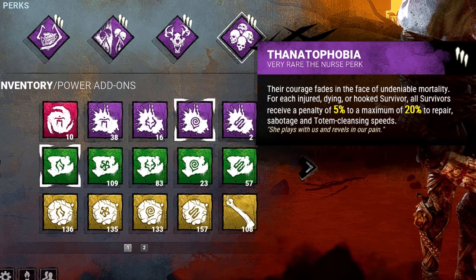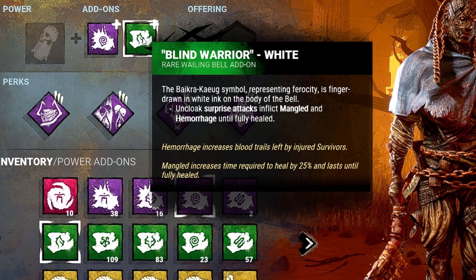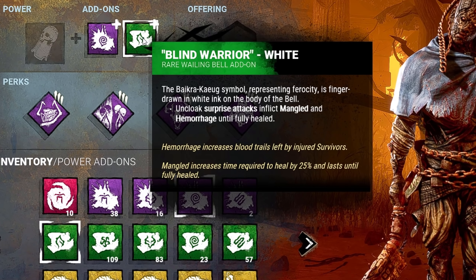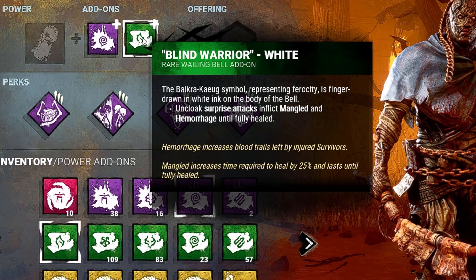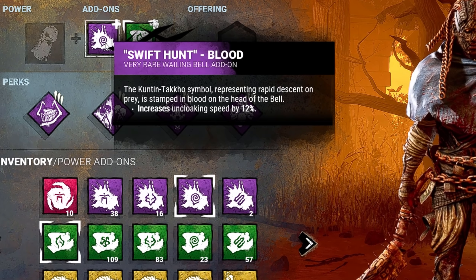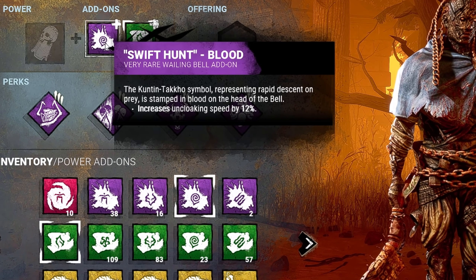Most of the time you can take whatever add-ons you want, but for this build there's one specific add-on you're going to need, and that is the Blind Warrior Green add-on. This allows Wraith to inflict the Mangled and Hemorrhage status effect when he attacks from his surprise attack out of stealth. This is basically Sloppy Butcher from out of stealth — so almost like a 5-perk build. For the next add-on it's kind of a flex; I enjoy Swift Hunt the most, which increases my uncloaking speed by 12%. That's the build.